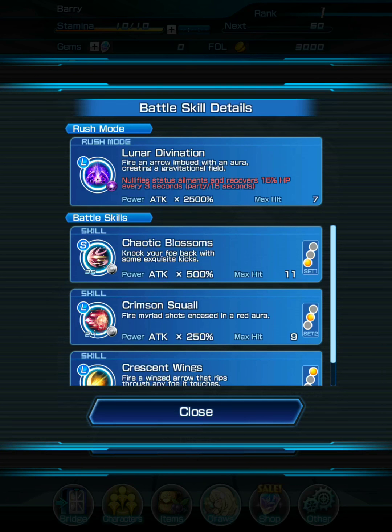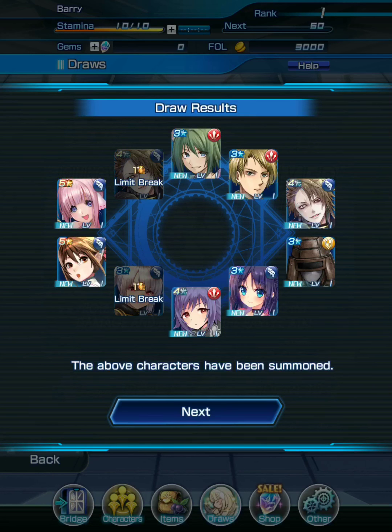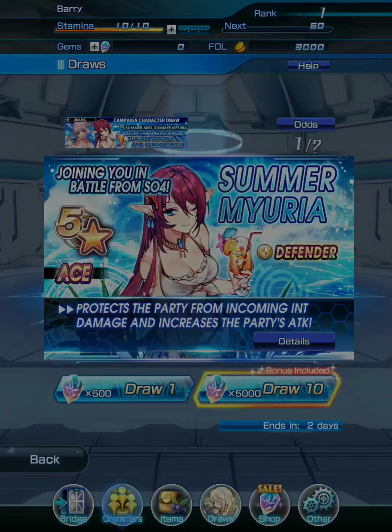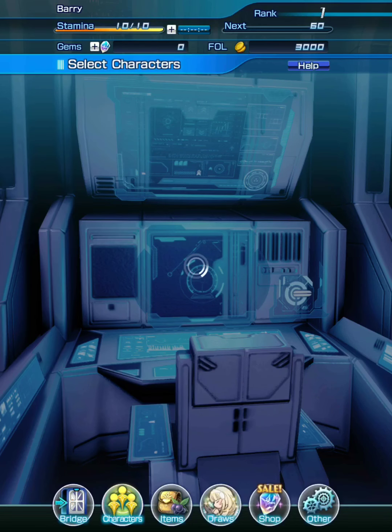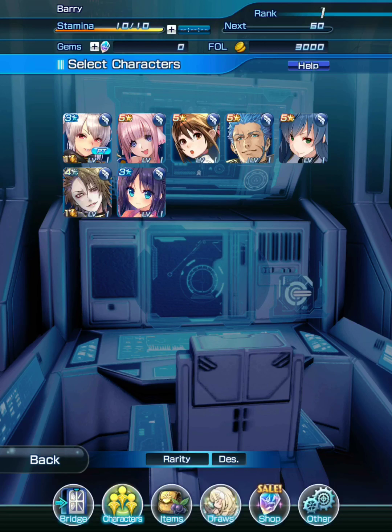I ended up with 4 sharpshooters, which means they'll all be competing for the same resources. All sharpshooters require blue color crystals to level up and augment. Having multiple units of the same type fighting for the same resources is something to be aware of when considering whether to reroll.